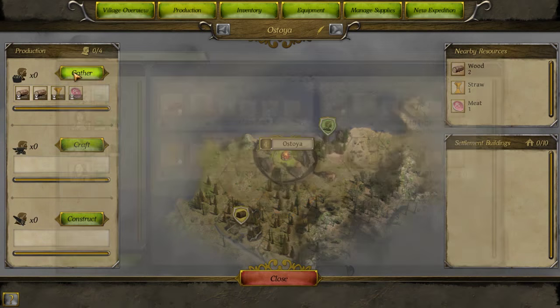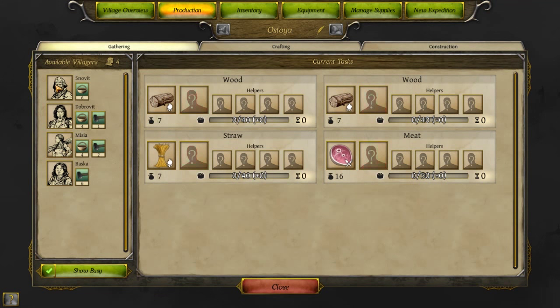Okay, this is a good start, I think. Let's make sure we have... okay, we've got three gatherers. Whoa! Yeah, this is a great start. So we've got wood, we've got straw, and we've got meat.